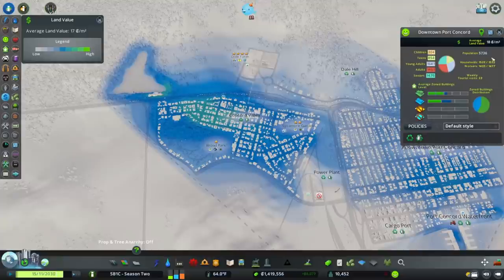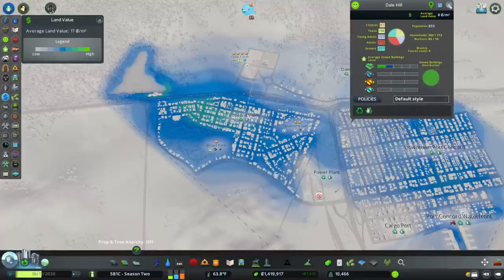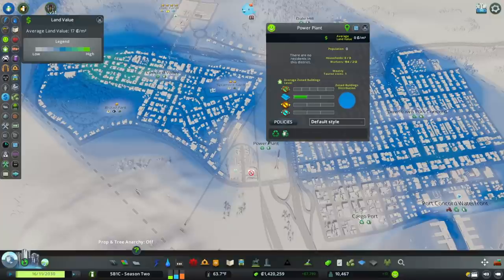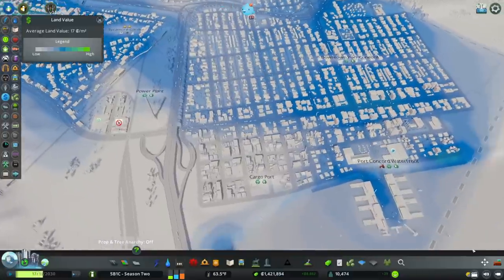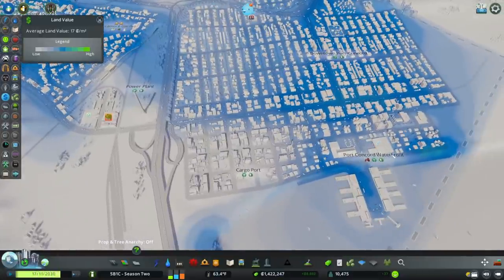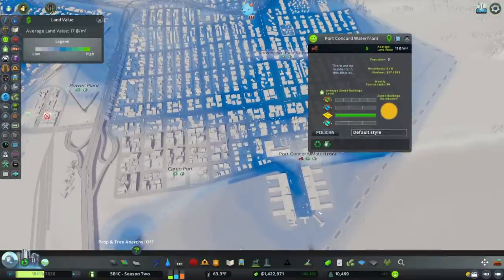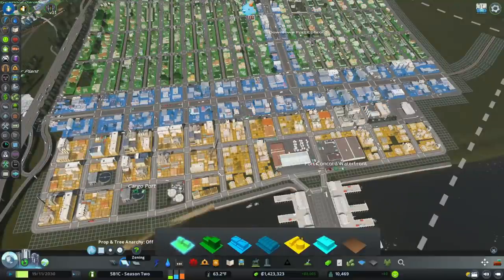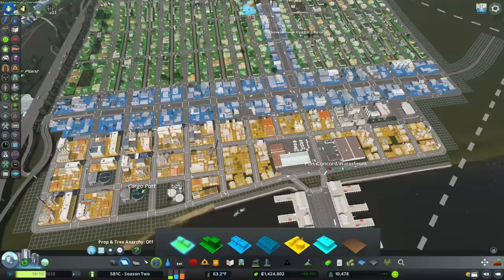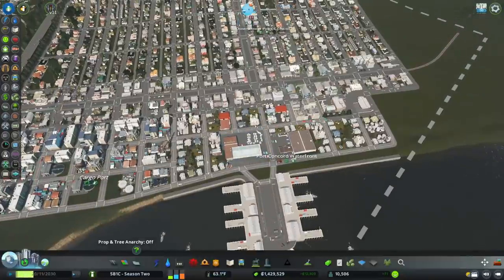Downtown Port Concord is looking at 18 credits per square meter. Dale Hill is really low at 8 credits per square meter. The power plant and cargo port area is almost dark white — no land value in that area, which figures because it's mostly industrial, waste disposal, and power plants. The Port Concord waterfront is at 12 credits per square meter. That seems really low for a waterfront, but when you consider it's mostly industrial — we've got the fish markets and a television station that helps increase land values — it won't be a really high land value area anyway.